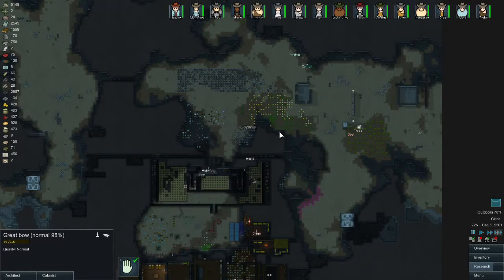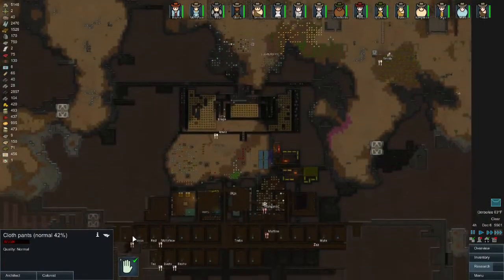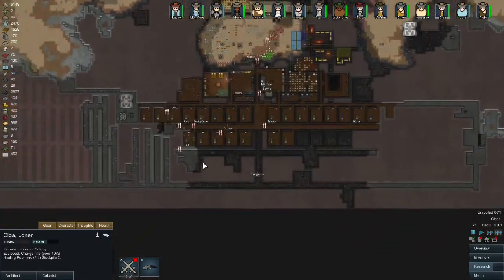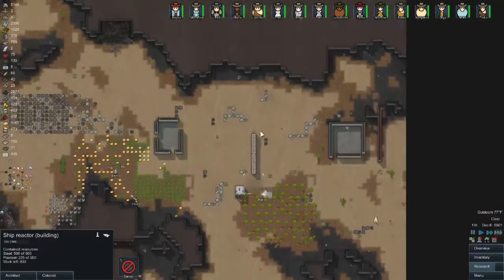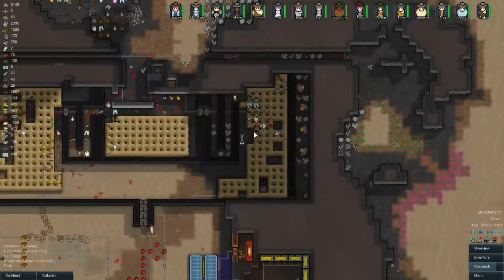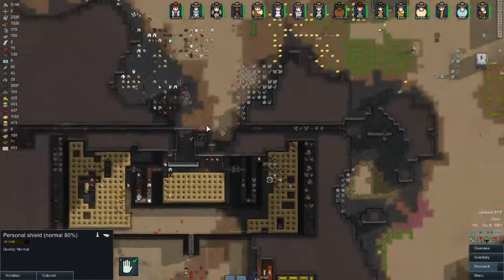There used to be a mod where people would visit and set up a camp and you could trade with them — I don't have it, and that really did help a lot because you had access to more traders. Some of this stuff has been sitting outside so long it's about to disappear. I don't really want to haul each piece from here to inside the base — hauling is such a huge issue unless you micromanage it.